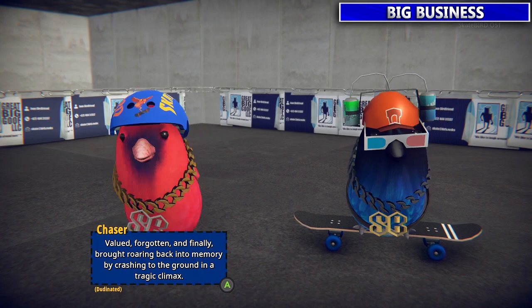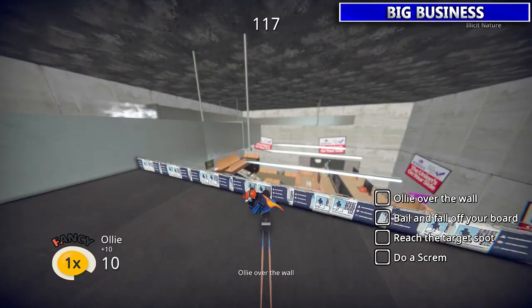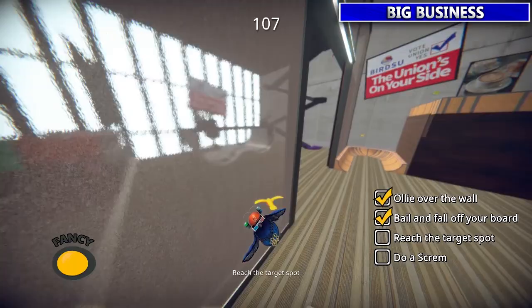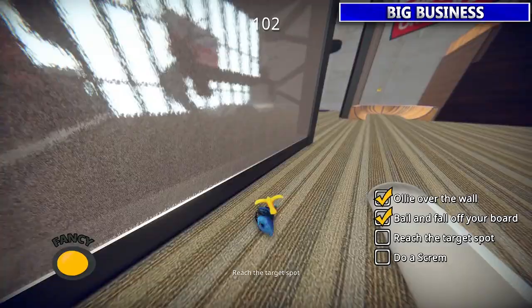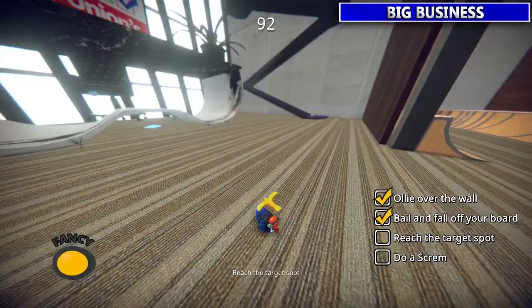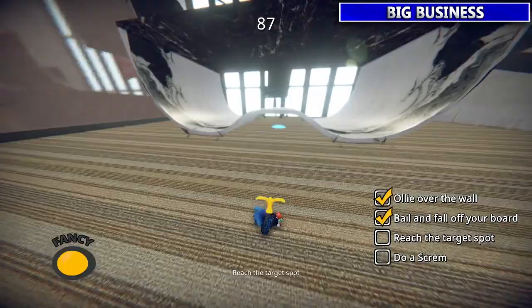This guy wants you to ollie over the wall and then fall and tumble into the office. Then you just roll with your left stick — it's kind of awkward because you're in a weird shape, not quite like a ball rolling around. You get to use Scream to kind of thrust yourself around. Once you get to the location, just tap LB to do another Scream, or Scram as they call it.